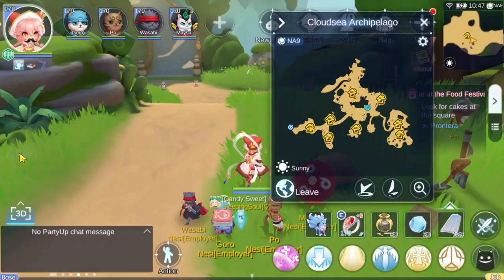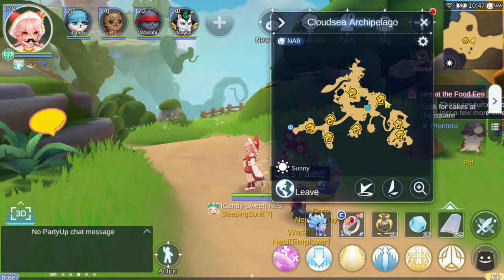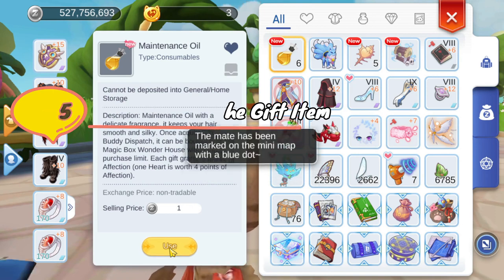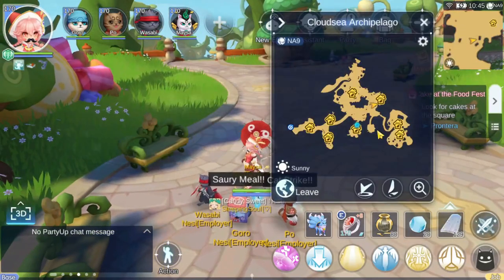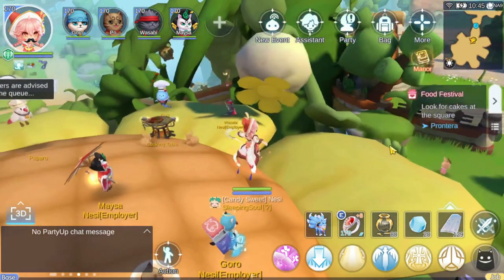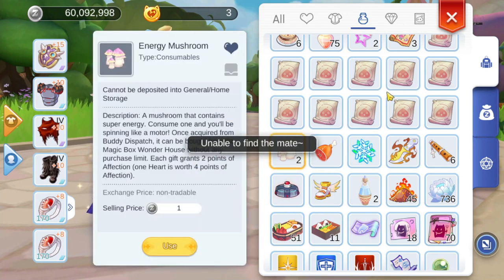With the latest Cloud Sea update, I now have a fifth tip for you. They have actually added a new option for finding your partners. So long as you have a gift item in your inventory, you can now click use and a blue dot will appear on the map showing you exactly where the partner is located. Keep in mind, if the partner is busy with a quest, this method doesn't seem to work.